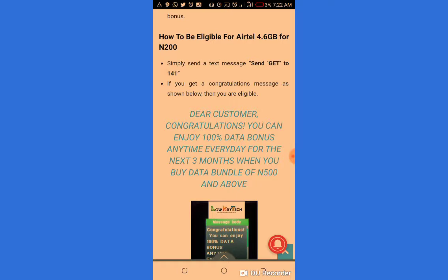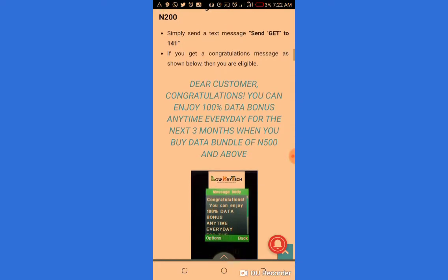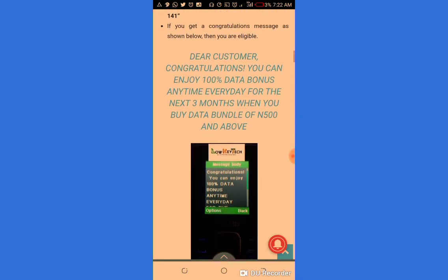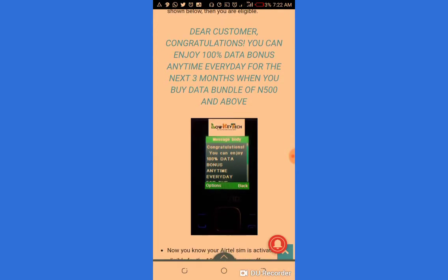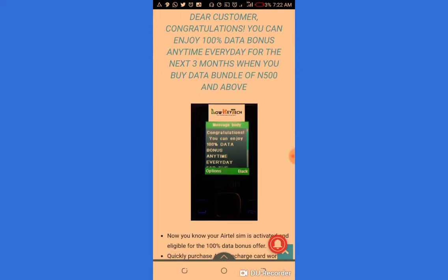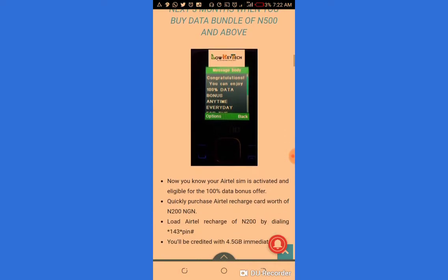The text message should contain just 'get' — nothing else. If you get a congratulation message as shown, then you are qualified. The message reads: 'Dear customer, congratulations, you can enjoy 100% data bonus anytime every year for the next 3 months when you buy data of ₦500 and above.' Ignore the ₦500 — all you need is just ₦200.